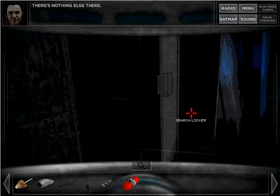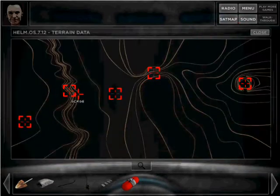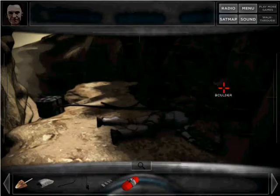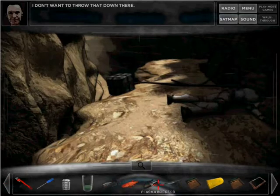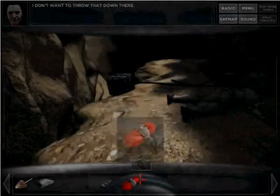Search his locker for the plasma flare. We're going back to the gorge. Go down here, and we tied that rope to the boulder right here in the dark. Now we're going to throw the flare down. We've got to do something to it first — use the plasma injector on the flare. And now we can use the flare.